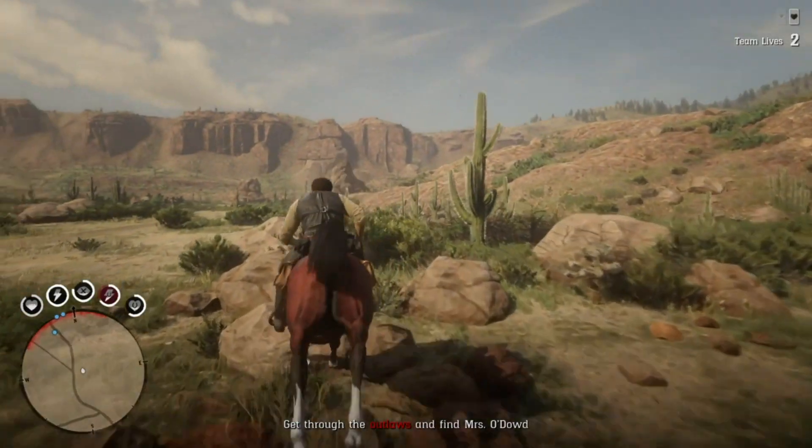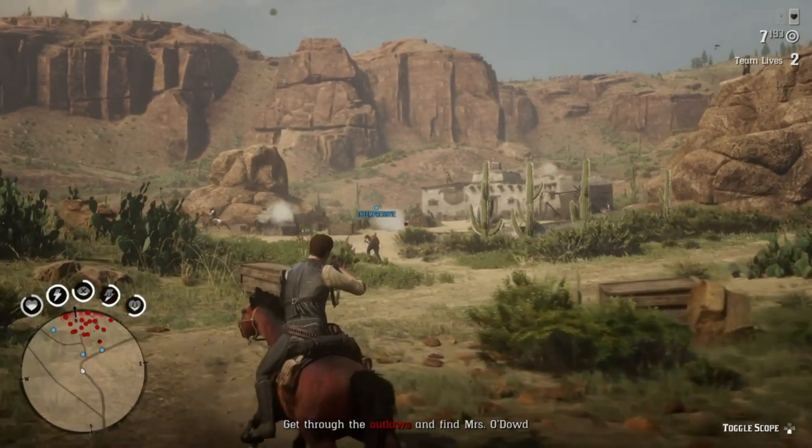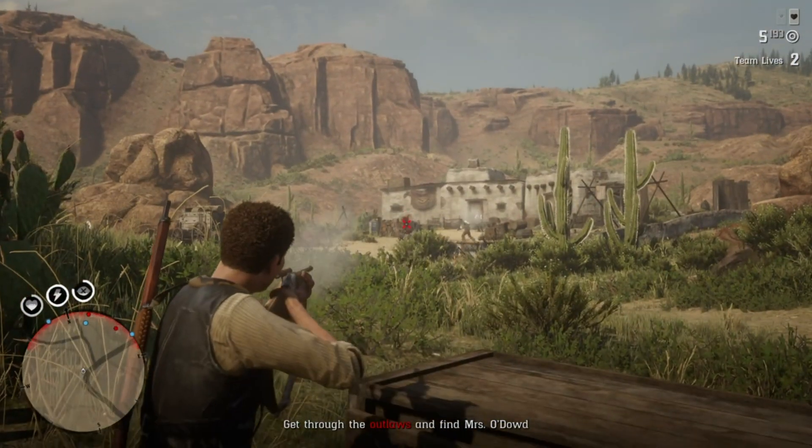The ways you make money in Red Dead Online are through Versus Modes, Story Missions, Free Roam Missions which are called Stranger Missions, Treasure Maps, and Selling Animals to the Butcher. I'll go through the rewards for each of these.